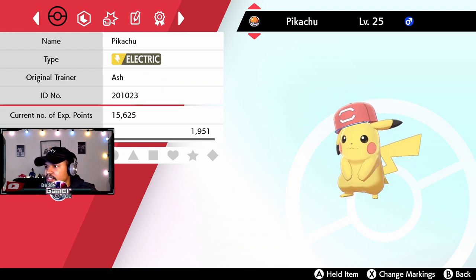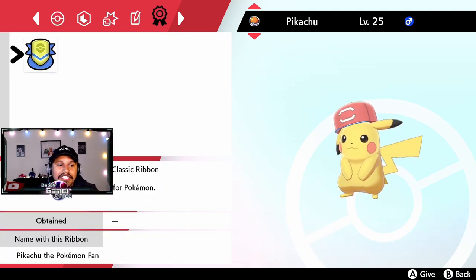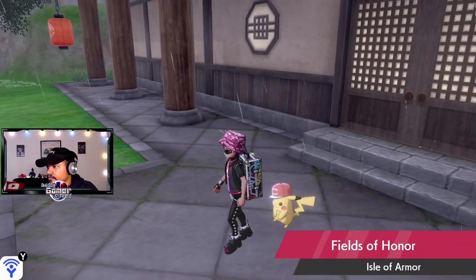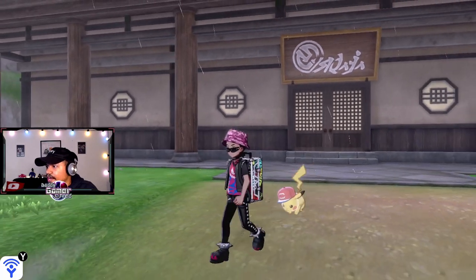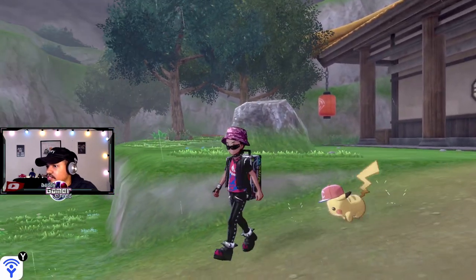Same nature, same pretty much everything. It also has a Classic Ribbon — if you enter Pokemon with ribbons — and there he is walking around in the rainy Crown Tundra today.